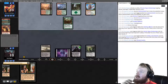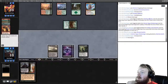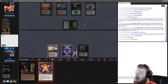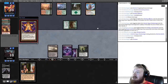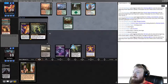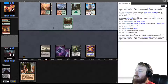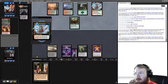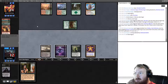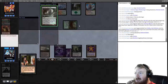Opponent hits Raven's Crime and plays a land. We kind of need Ensnaring Bridge. The Rack increases damage taken, but we're racing right now. Opponent goes down to 12, drains us for two taking our other Raven's Crime, hits us for four, we go to 12. We draw Swamp, then Blackmail opponent and take Verdant Catacombs.